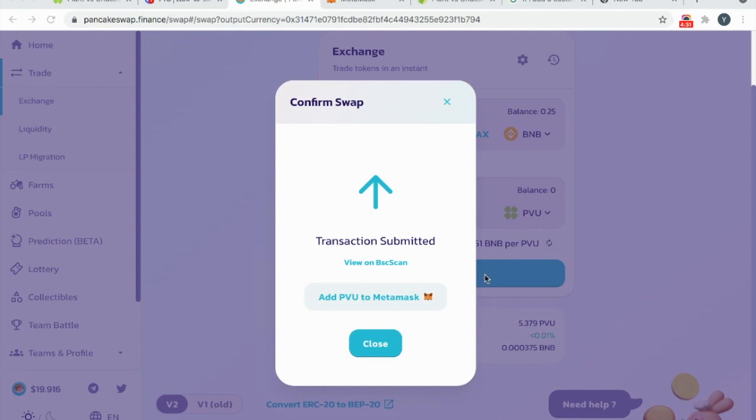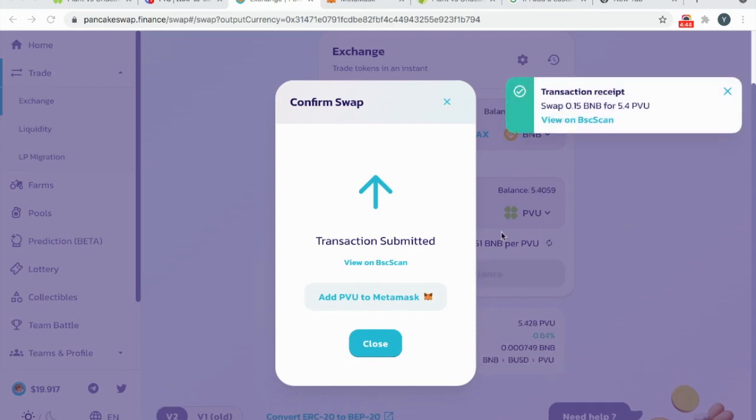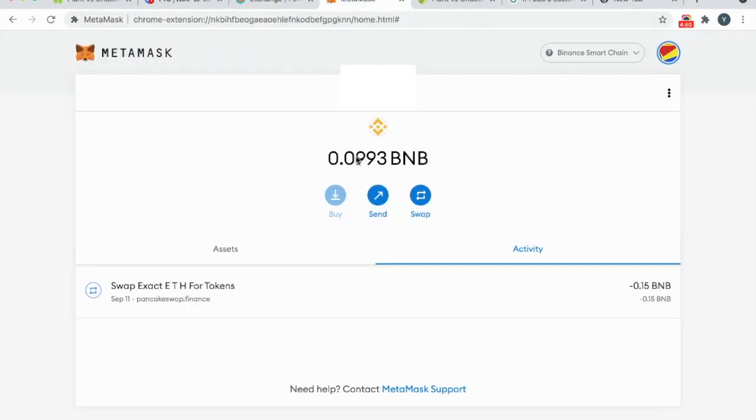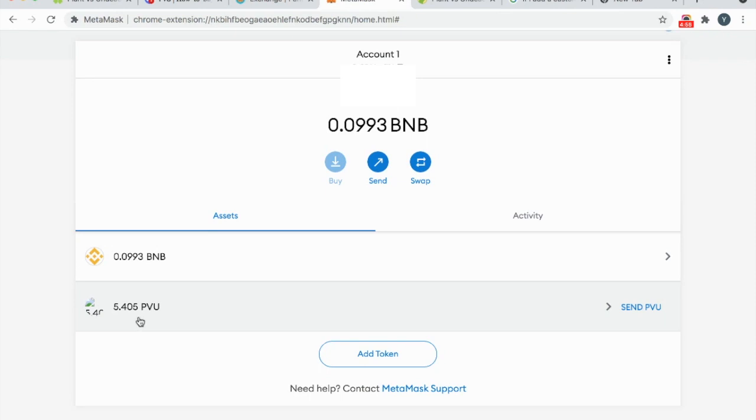Transaction is done. Add PVU to MetaMask, add the token, and close. Now if you go to your MetaMask account, you'll see that you have 5.4 PVU as well as 0.0993 BNB remaining. You'll need this BNB for transaction fees.